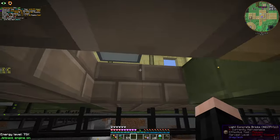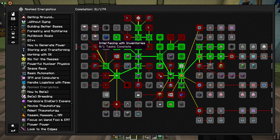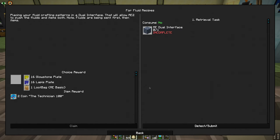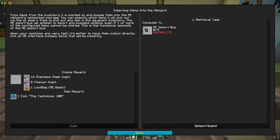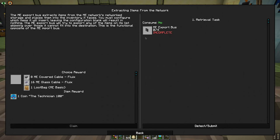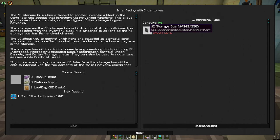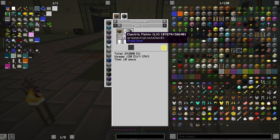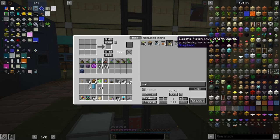This is the basics of Applied Energistics. There is also one more thing to show — there are fluid interfaces. The dual interface is actually the fluid interface; it can interface with both fluids and solid items. Import bus and export bus are for importing and exporting from the network. And there's the storage bus, which is something interesting. Let's craft one — we need a piston, nether quartz, and certus quartz.